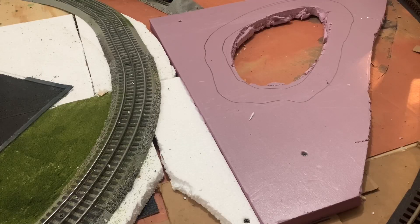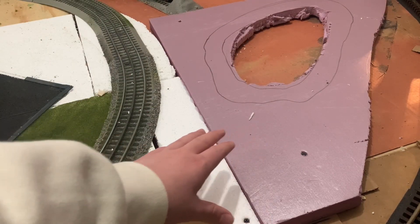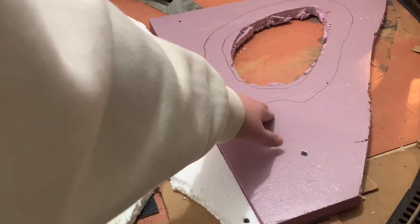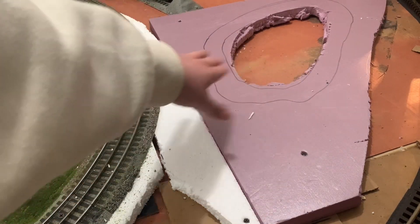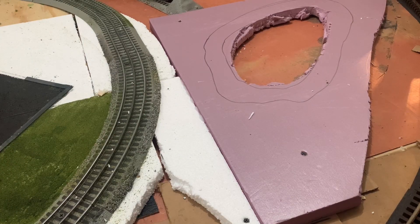The last major change is this foam here, which is going to be a lake. It's just a piece of foam that I've been carving out. I plan on using this section to slope it down, then use plaster cloth and fill it with Woodland Scenics water to make a little lake in this empty area.